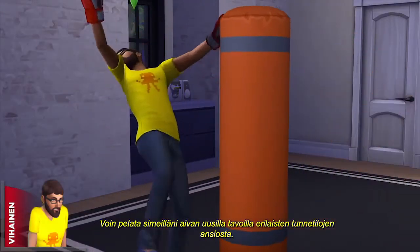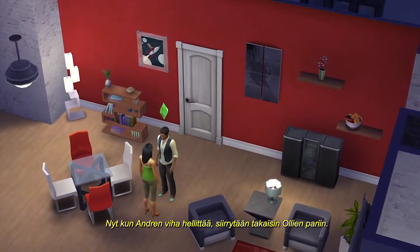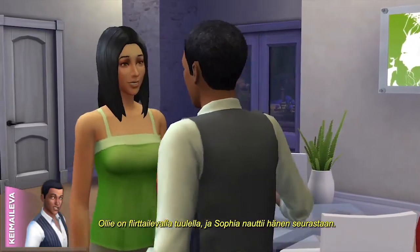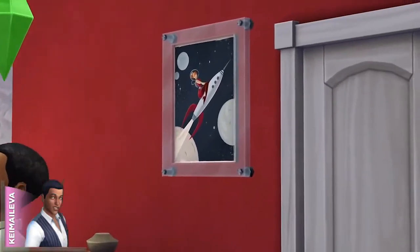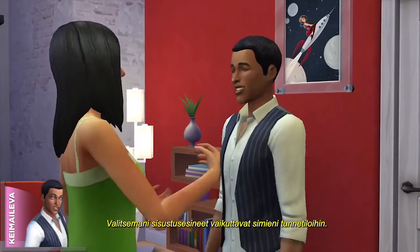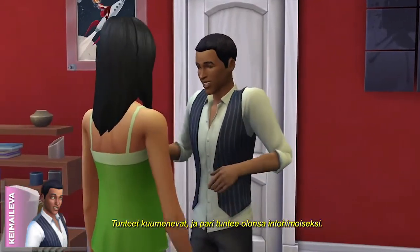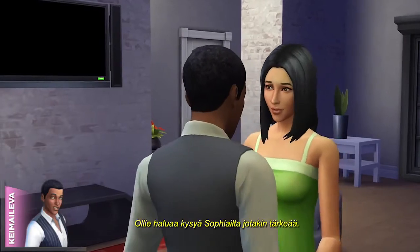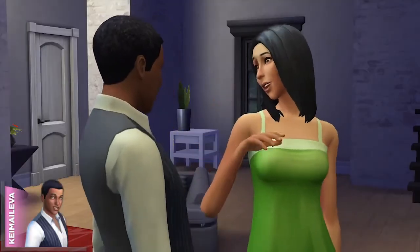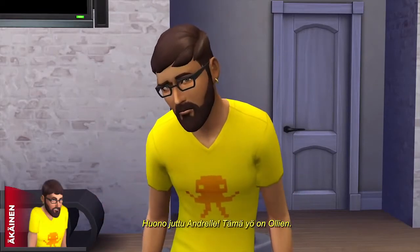Andre still needs to chill out if I have any hopes of getting him together with Sofia. These different levels of emotional states give me brand new ways to play with my Sims. Now that I have Andre cooling down, let's check back in with Oli. Oli's feeling flirty and Sofia's enjoying his company — these two must have been viewing this risqué painting. The decor I've chosen has an effect on my Sims' emotional states. With things heating up, I'll get this budding couple feeling passionate. Oli's got one big question for Sofia: 'Would you like to see my rocket?' Sofia sure looks into it. Too bad Andre — this night belongs to Oli.